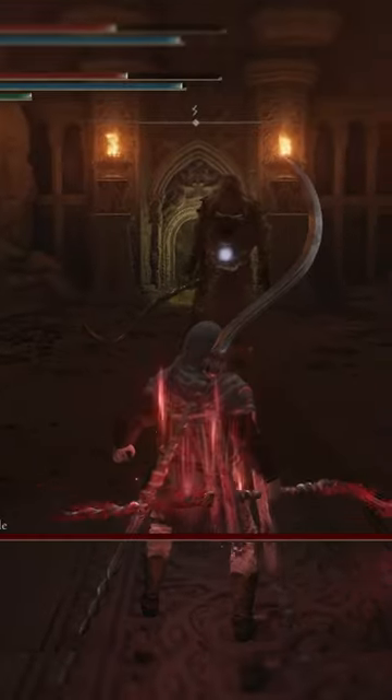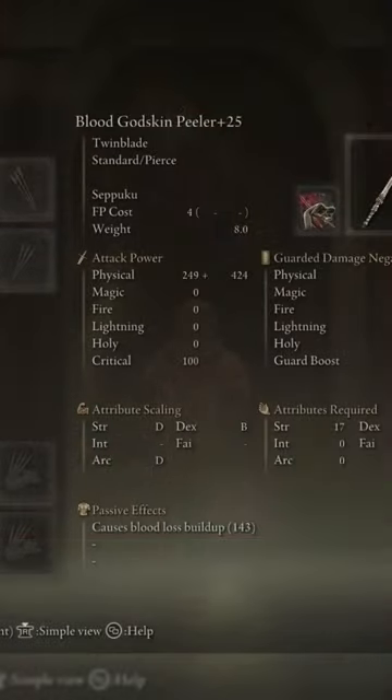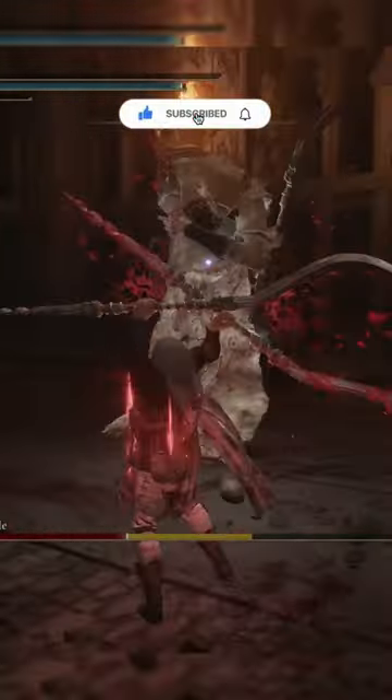This is the Godskin Peeler. This twin blade, when power-stanced and bound to blood, is ridiculously good. If you want to get it for yourself, find it and kill the Godskin Apostle at the top of Windmill Village. Good luck killing them, and thanks for watching.